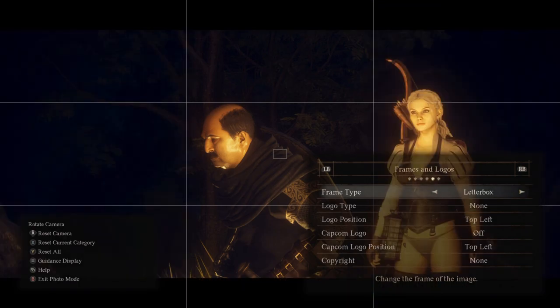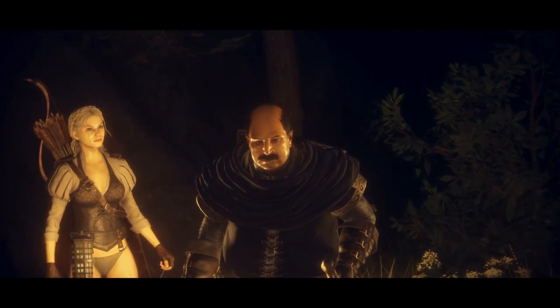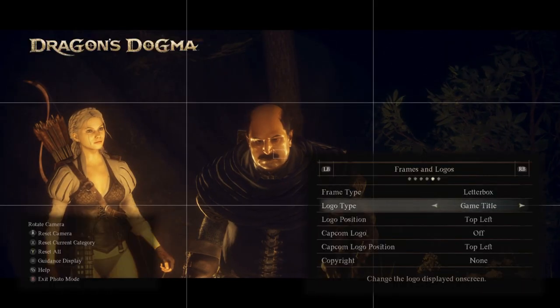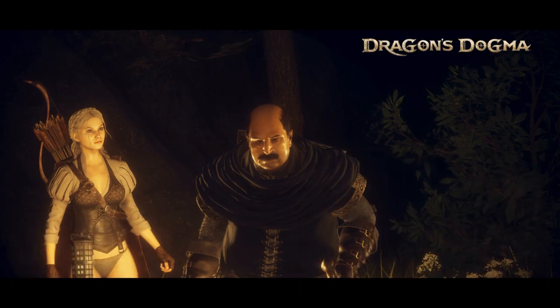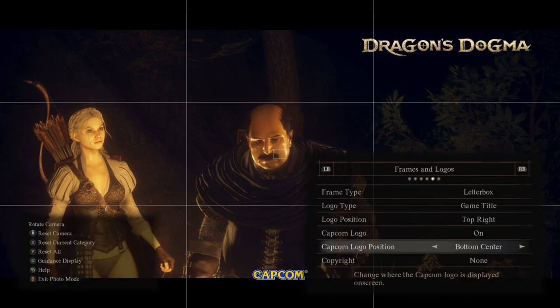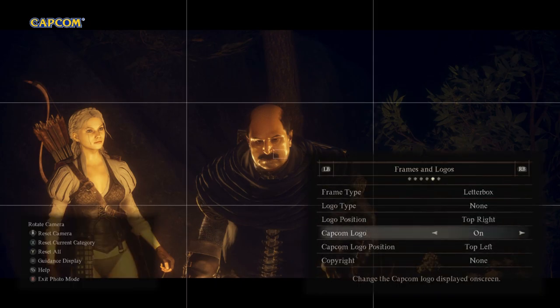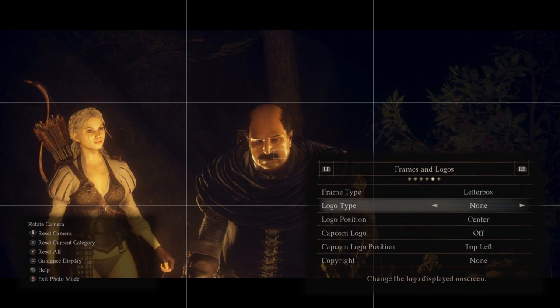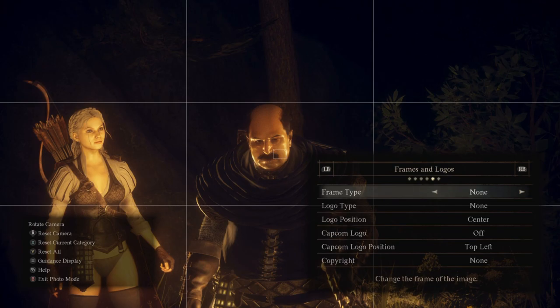Frames and logos: we've got square — these are just good ways of framing your picture. You can do a widescreen one, like a movie frame, which is quite good. For logo type, we've got Dragon's Dogma, and then you can choose where you want it — like making a mock-up poster. You can also put the Capcom logo on it, or copyright information. Honestly, the only one I'd use is the Dragon's Dogma logo if I wanted to make something cover-art-type.